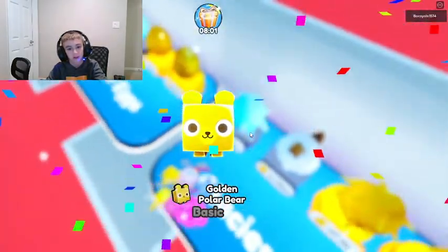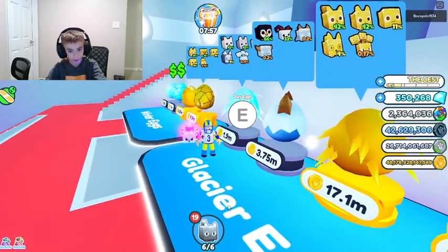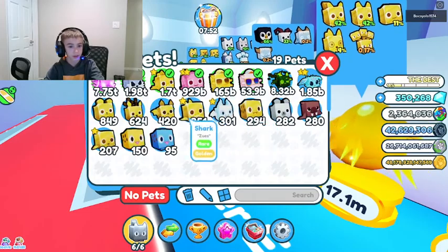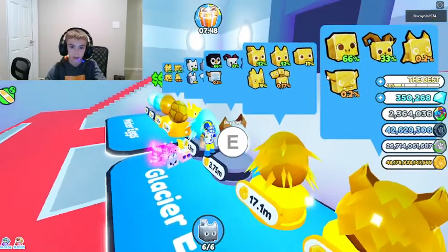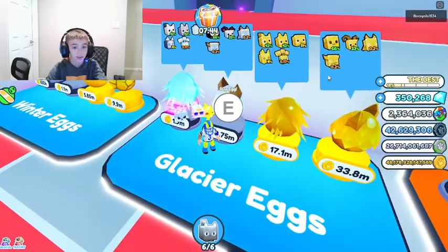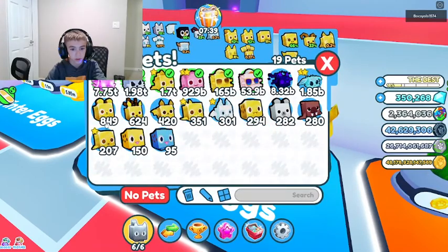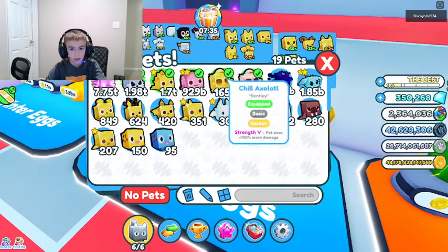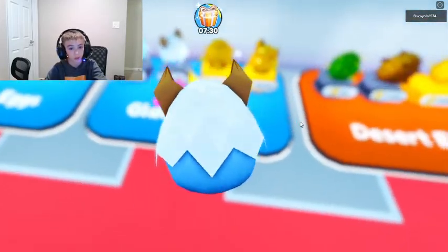Golden ice egg - and we got a polar bear. No we didn't - I don't even know what we got, I think we got like a squirrel. How many squirrels in our backpack? Wait, is that rainbow? Rainbow coins - three, that's pretty good.